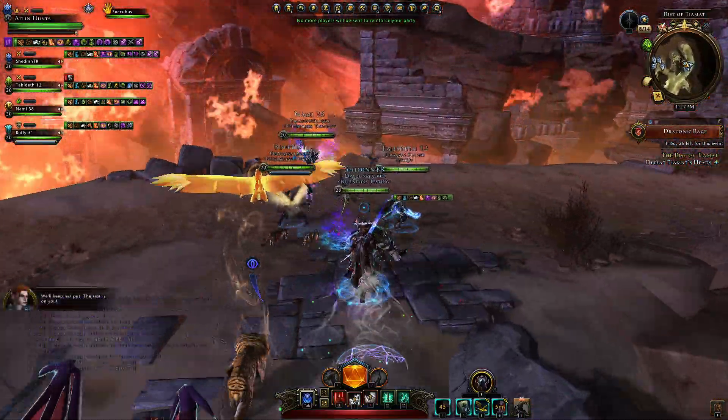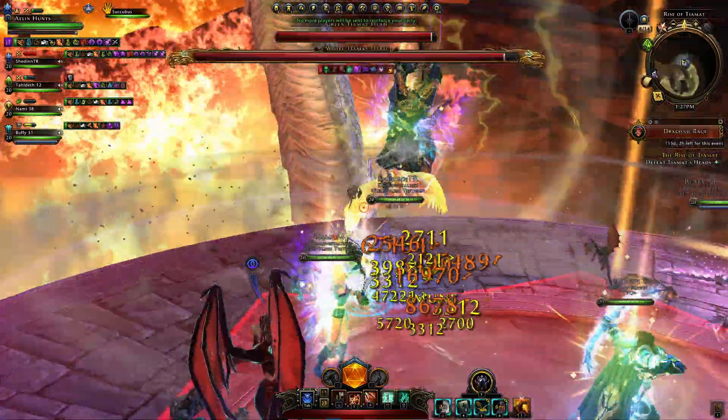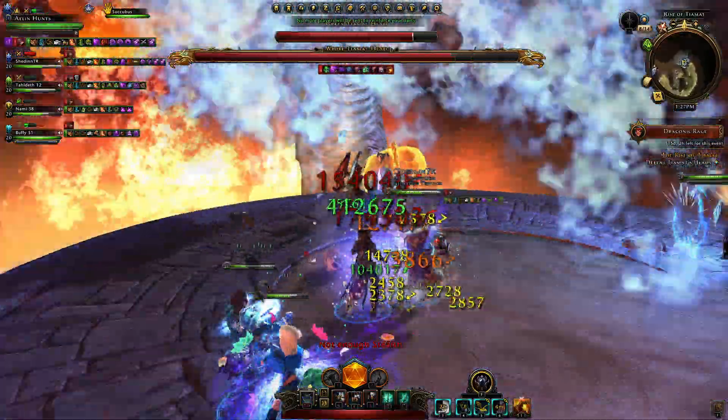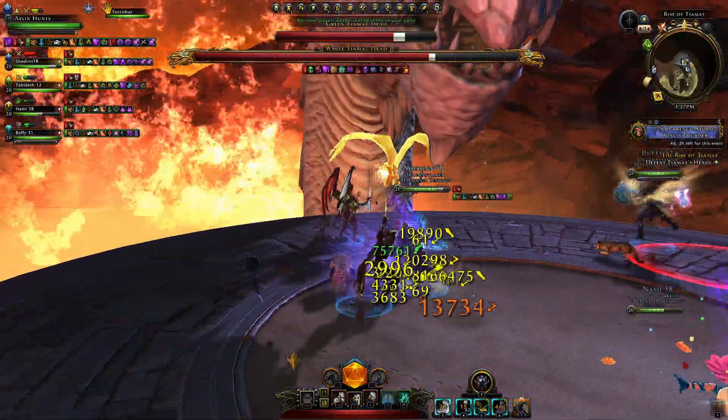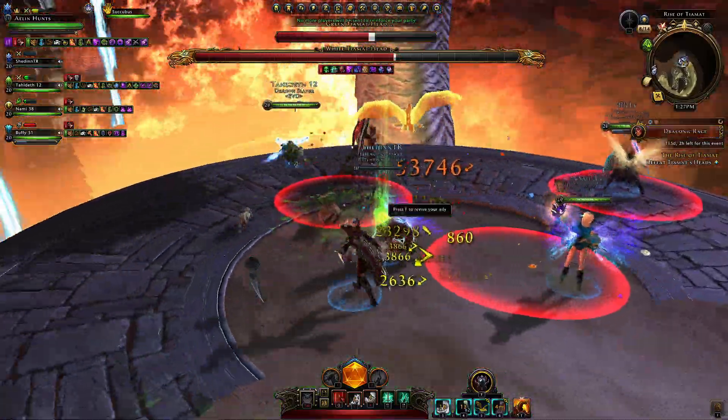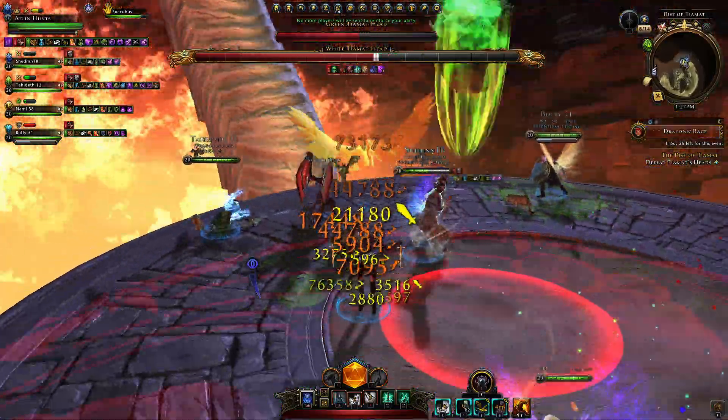You kill the claws and go to the dragon head phase. Here you will have two dragon heads which will pop up at the same time. One group will go to one head, the other group goes to the other head. Each group is comprised of one tank, one healer, and three DPS.